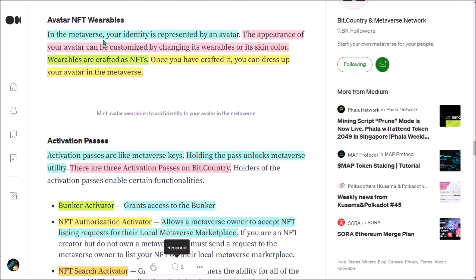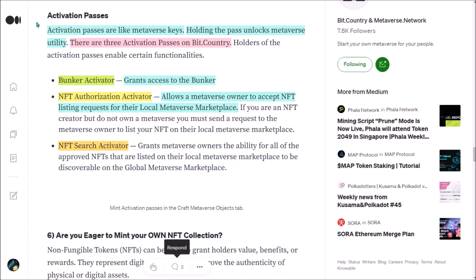In the metaverse, you will be represented by your avatar. The appearance of your avatar can be customized by changing its wearables and skin color. Once you have crafted some wearable NFTs, you can dress up your avatar to make it look as you desire. Activation passes work like metaverse keys — holding a certain pass will unlock a specific metaverse utility. Currently, there are three activation passes available: a bunker activator pass that grants access to the bunker; an NFT authorization activator that allows a metaverse owner to accept NFT listing requests for their local metaverse marketplace; and an NFT search activator enabling search functionality.